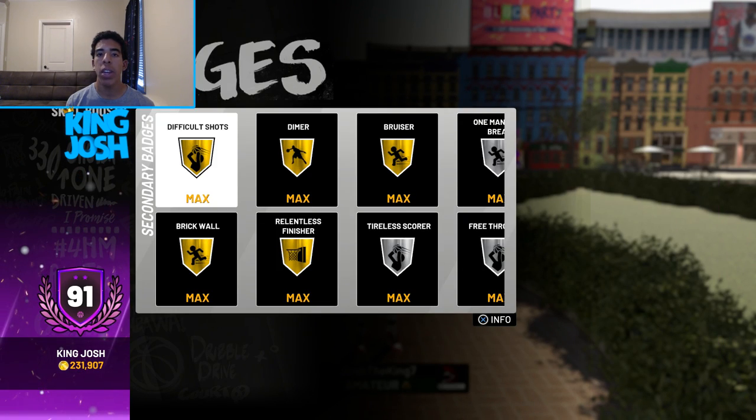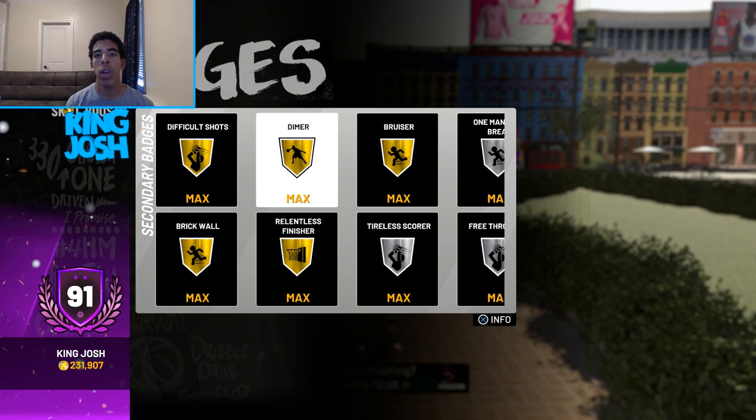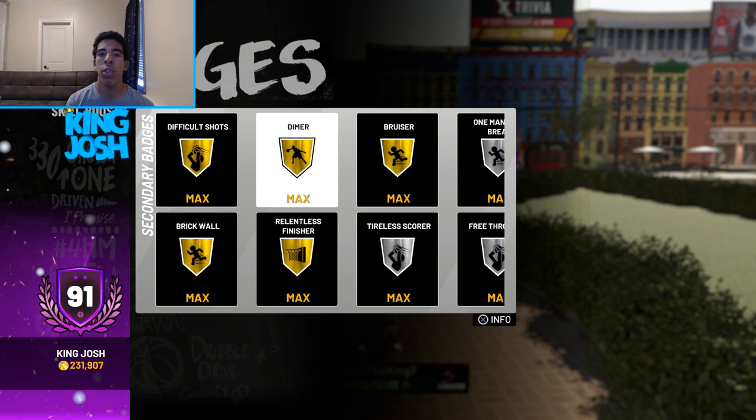If you take a look at my secondary badges, you can see I have difficult shots, dimer, bruiser, brick wall, and relentless finisher all gold. These badges are all very good, but I think the best badge out of all of these is dimer, because when I pass out to my teammates after getting a rebound they can hit their shots at a much higher percentage.